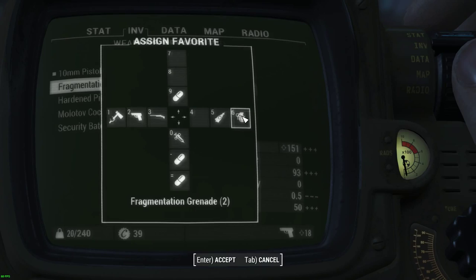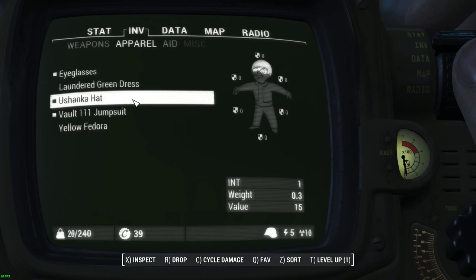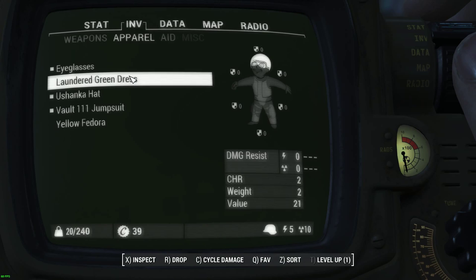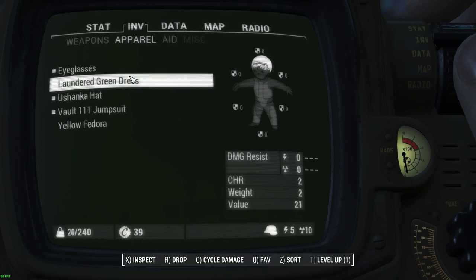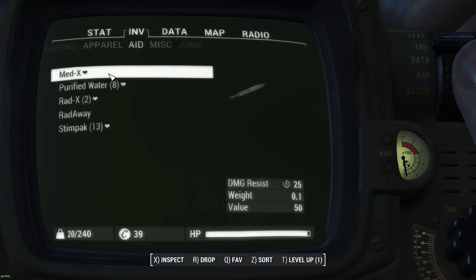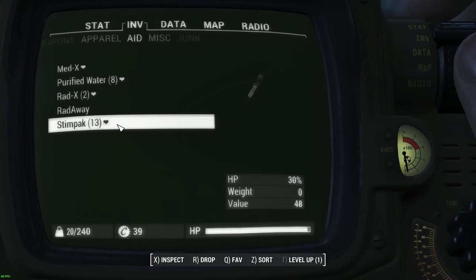So I'm pretty well geared up there. While I was out and about I've managed to find a few bits. I've got a yellow fedora which increases perception, a Bushanka hat which increases intelligence — I'm going to wear that because it'll give me an experience boost. I've got a laundered green dress for the charisma bonus, because I do have a conversation option coming up. I've put on some eyeglasses which give me one perception. Aid-wise, I'm making sure I've got Med-X, purified water, Rad-X just in case, Rad Away, and a Stimpack.